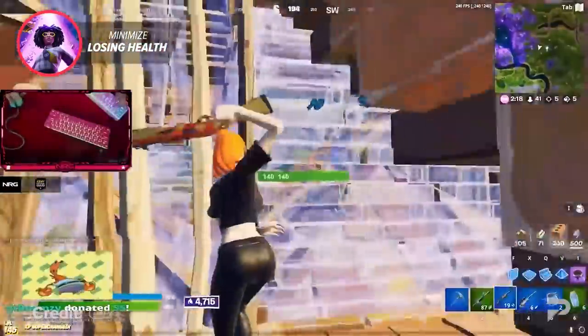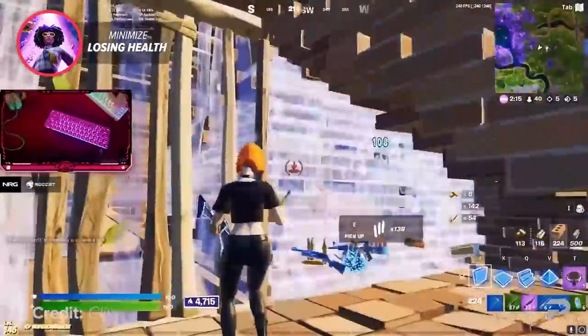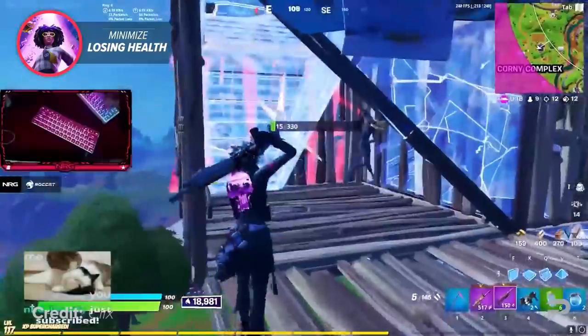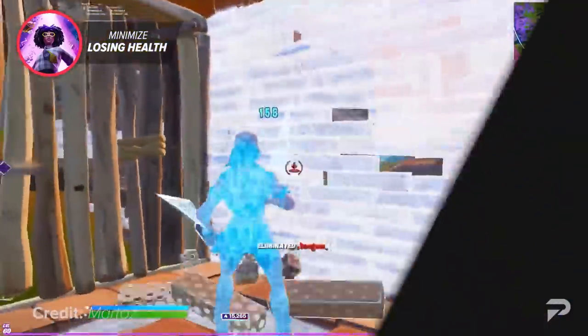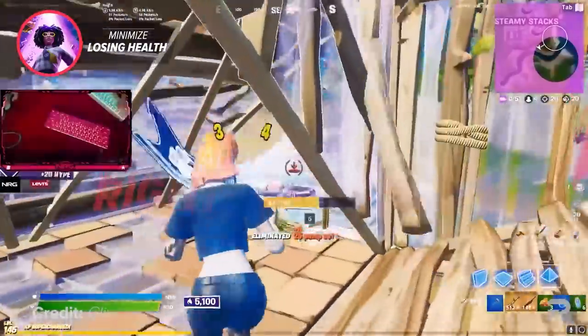The key point is: if you want to take less damage, you need to stop getting shot at, and to do that you need to constantly stay protected by your builds. Taking 50/50s using mongrel classics are slowly going out of fashion as the Fortnite meta evolves, so smarter plays are definitely the way forward.